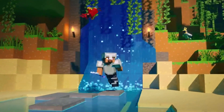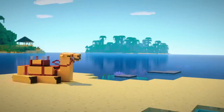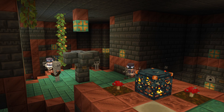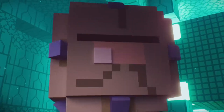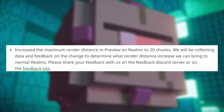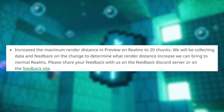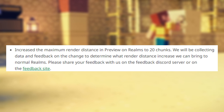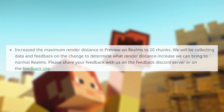This week we got the first preview from 1.20.60. In it, there's the Trial Chambers experimental feature — I haven't checked it out yet, but it looks super cool. There's also a huge change for Realms players in this preview. The change log shows an increased maximum render distance in preview on Realms by 20 chunks. They will be collecting data and feedback on the change to determine when the render distance increase can be brought to normal Realms.